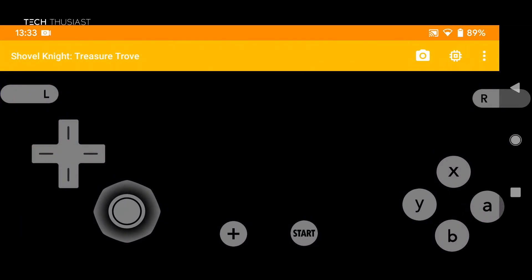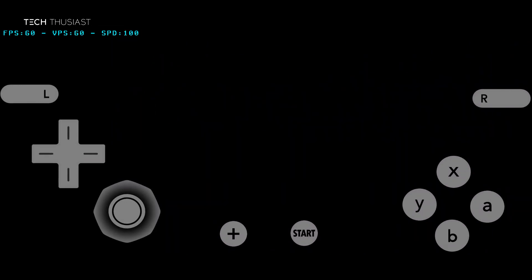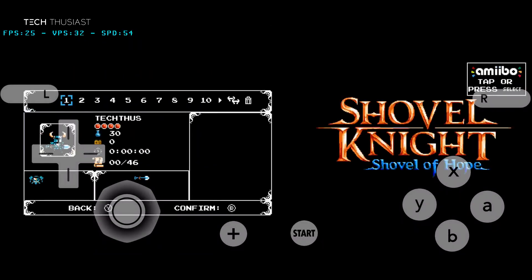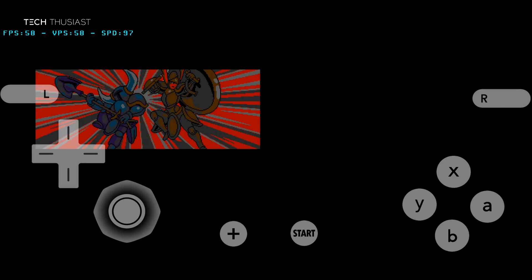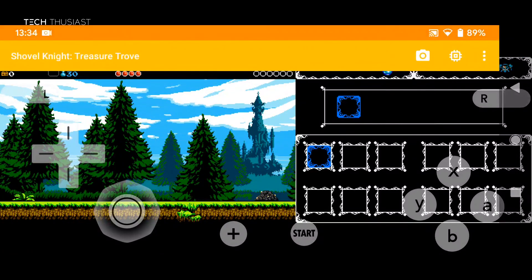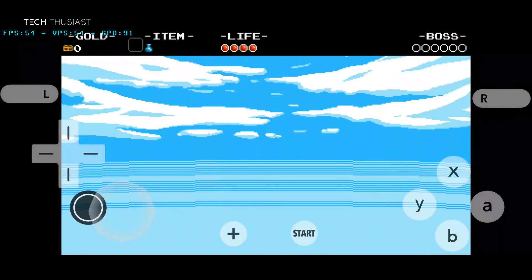Next is Shovel Knight, and I believe this is where we need to play around with the hardware shader. Let's keep all of this and go into full screen. As you can see here, it's showing the sky right now — something doesn't look right.